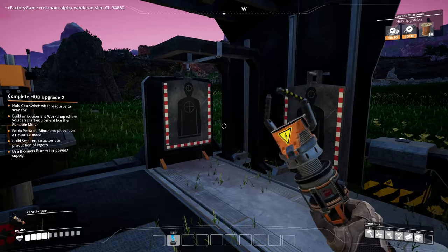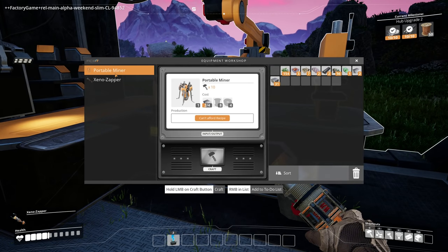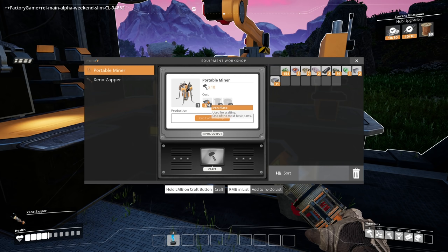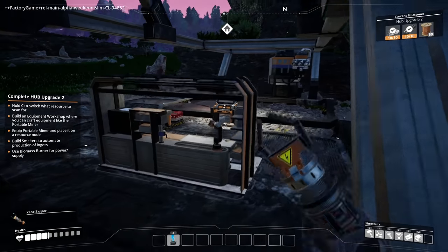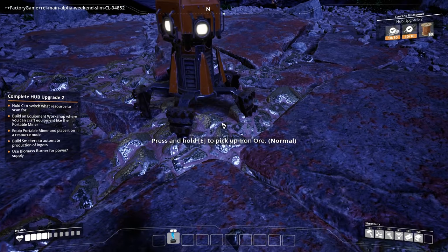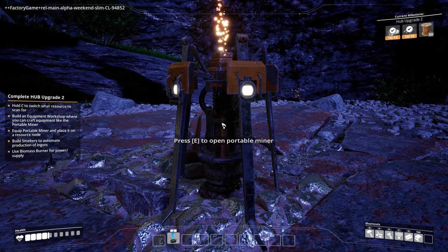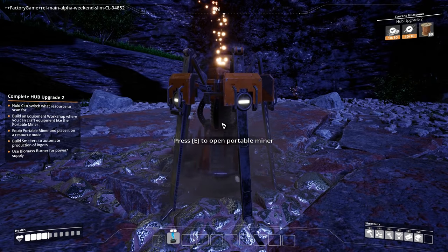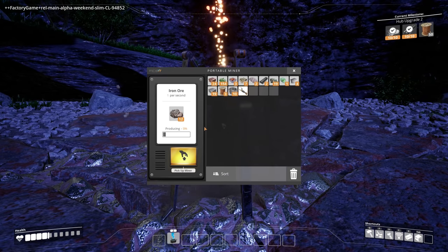Wait, do I get guns? Hang on a second. Portable miner — there we go! I need iron plates, wire which is copper stuff, and cable which I also think is copper stuff. Okay, let's do this. Open portable miner. Oh my god, it's so cute. Well, aren't you just adorable? Please don't do anything scary. There we go, get those resources my guy. So it's gonna produce ore and hold on to it, I guess.